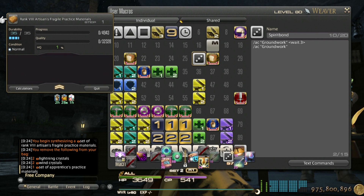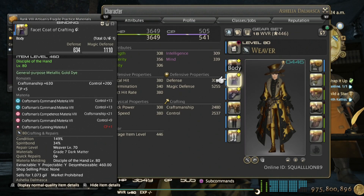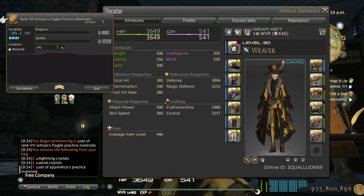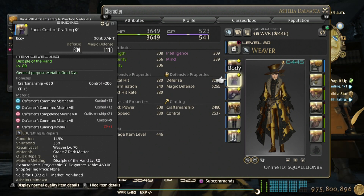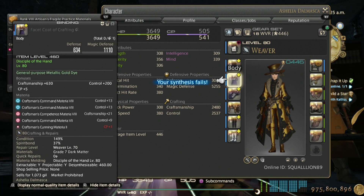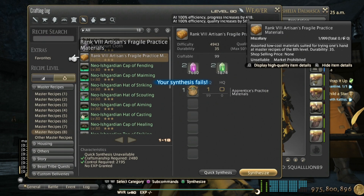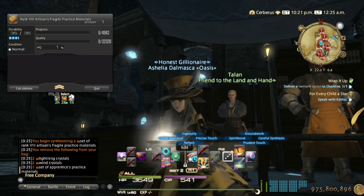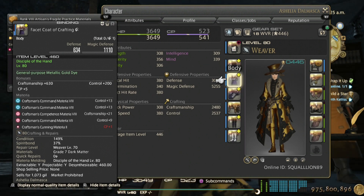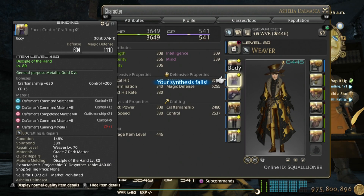Just spam this. You can see it's at 34% spirit bond — it went to 35% once I failed the craft, now 37%... that gained 2% — this is so quick it's insane. 37% and then 38%, let's do one more.